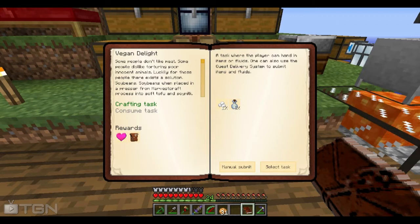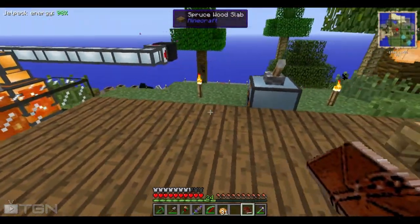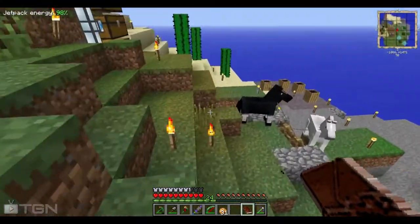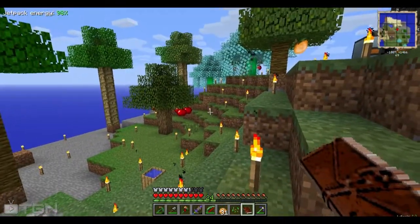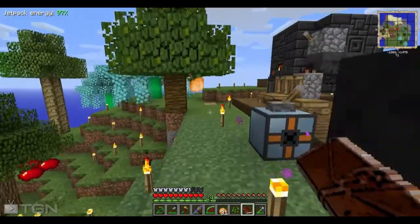What this is is basically creating tofu and soy milk out of soybeans. We need 200 of each. You may have seen that we have some. I finally got soybeans thanks to one of my most faithful viewers, subscribers. Thank you very much. Smashing long grass for seeds is how you get soybeans. Unfortunately, it took me forever to actually get a soybean.